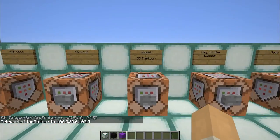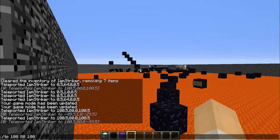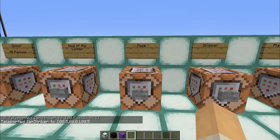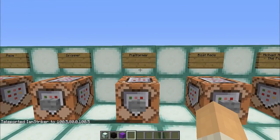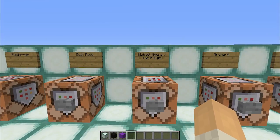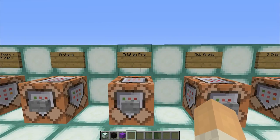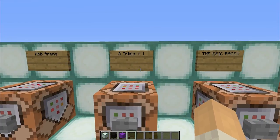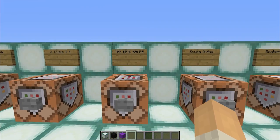You've got horse race, pig race, parkour, spleef — which has now turned into the Season 5 parkour — King of the Ladder, the Season 2 maze, dropper which is now also the jumper, platformer at the original location, boat race, Michael Myers which is Striker Myers, the Archery Challenge Season 3, Trial by Fire which was the Season 3 finale, Mob Arena the penultimate for Season 3, Three Trails Plus One the Season 4 challenge, and Epic Race the Season 5 challenge.